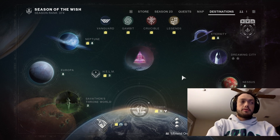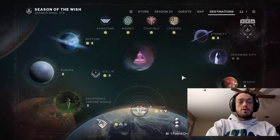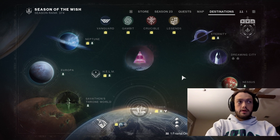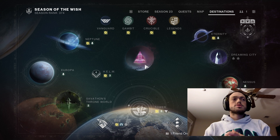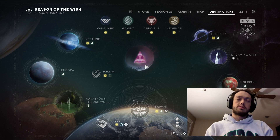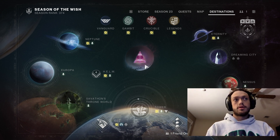In this video, I'm gonna give my rankings for four raids based on their armor, and here they are. Why don't we rank the following raid armors based on looks — which one looks the best: Crota, King's Fall, Vow, and Root of Nightmares.